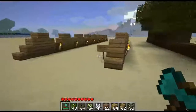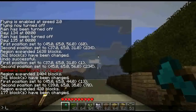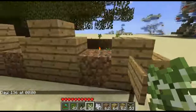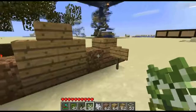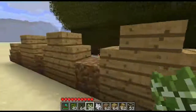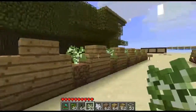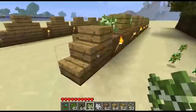Next up is the birch design. In the case of birch, you don't have to have a stopper, but you have to have a spacing of at least two between saplings. Also, because birch is a taller tree than oak, I came up with these stair blocks to help you reach the topmost block of the tree.